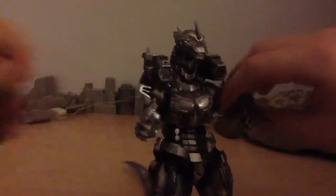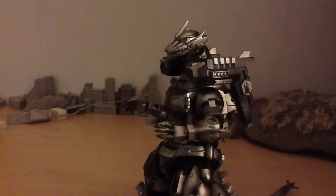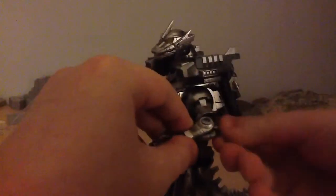Basically these are accessories — these little pegs you take out. When you get your figure out of the box, these will be on him already. Not the arm — yeah, you just put those in, and the arm will be attached.